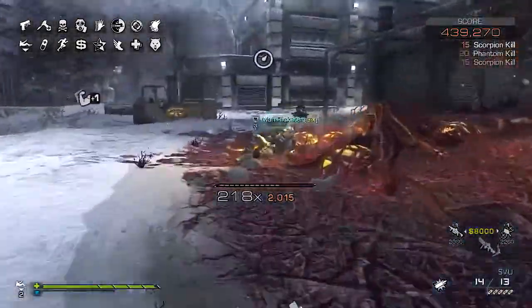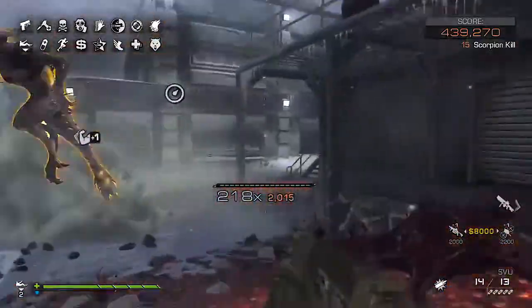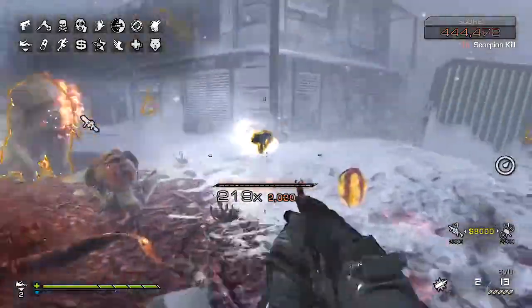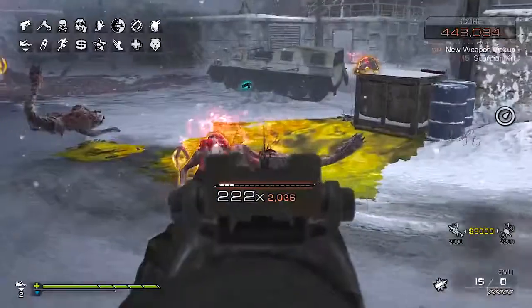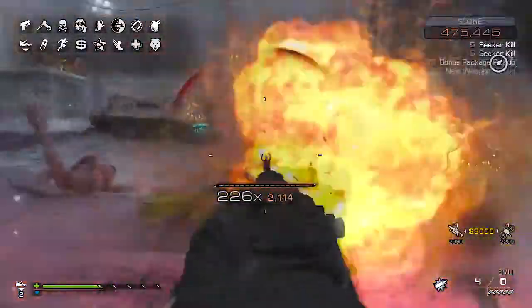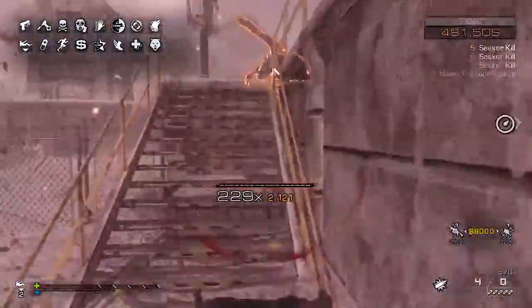Continuing the perk list: 130 is stopping power 2, 140 is agility, 150 is extra health, and 160 is feral vision. There are a couple perks in that list that aren't described very well, so I'll elaborate. Better traps allows traps to do more damage. Gas mask decreases the amount of damage that scorpion cedars and spores deal. Stopping power is back from old CoD where your bullets do more damage.